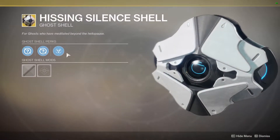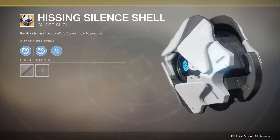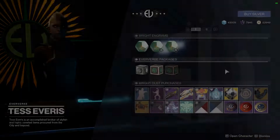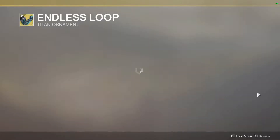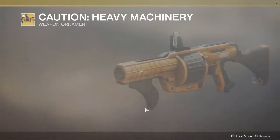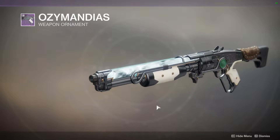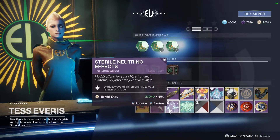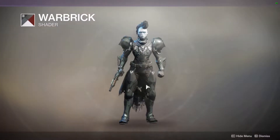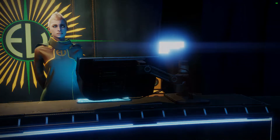We have the Hissing Silence Shell, which is Omni Telemetry — generates Gunsmith Telemetry data on any elemental kills, though not guaranteed on all. The ghost looks like a Trials of the Nine-ish ghost shell. We have the Endless Loop Titan ornament for the ACD-0 Feedback Fences. We have the Caution Heavy Machinery ornament for the Prospector, and the Ozymandias weapon ornament for the Last Man Standing Shotgun, the new Gambit Prime shotgun. We also have the Warbrick shader, one of my new favorites — looks pretty neat. Otherwise just standard Tess Everest stuff: legendary ships, sparrows, and whatnot.